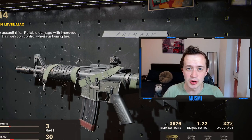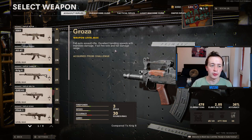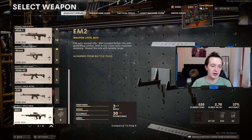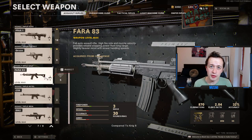Let's kick things off with the assault rifles. I'm not going to go into massive detail about the pros and cons of every single weapon, because we would be here for absolutely ages. But where I feel like I need to give some reasoning or a bit of detail, I will talk you guys through it. For the assault rifles, the ones I would use to get the diamond camo unlocked would be the XM4, the AK-47, the Krig-6, the EM-2, and the Pharah 83.